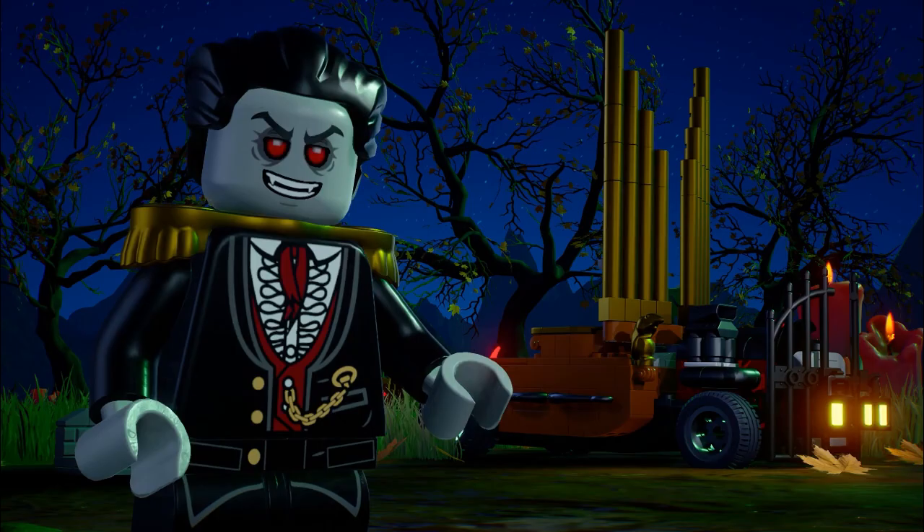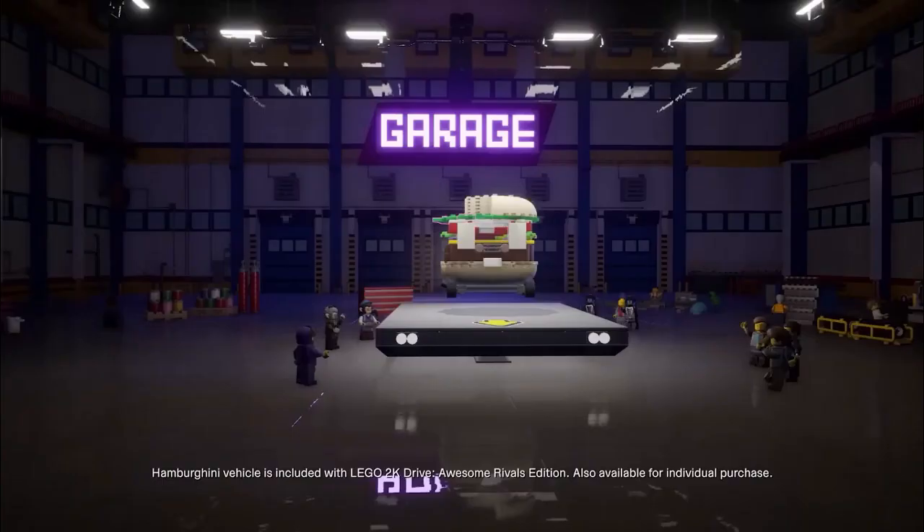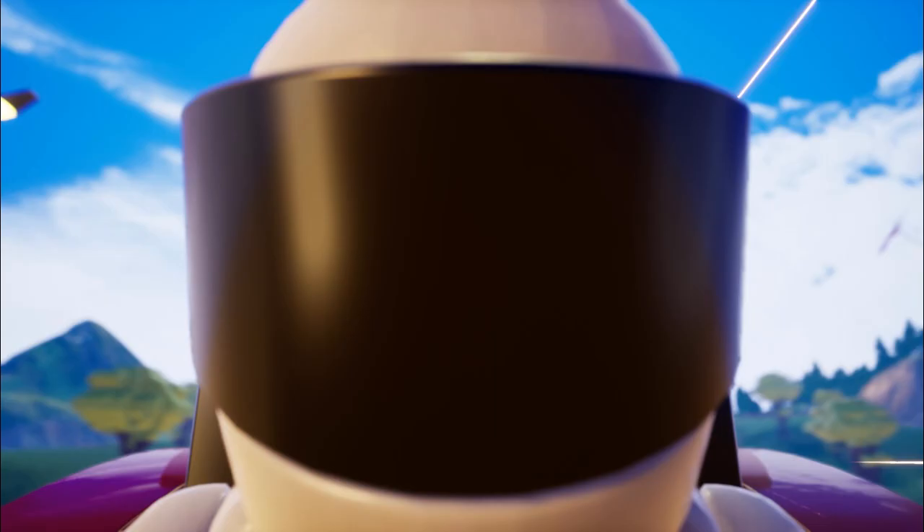There are also these kind of epic rivals, which I don't have any idea what they are. In the trailer, when they mentioned it — going by the LEGO trailer — there was this scene where they were saying "epic rivals" and it showed like a Dracula vampire. So maybe these are going to be like bosses that you find around and you have to race. And if you win, I don't know, you unlock a cosmetic part of your car or you progress the story forward.